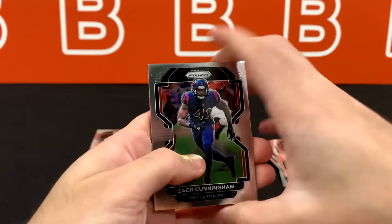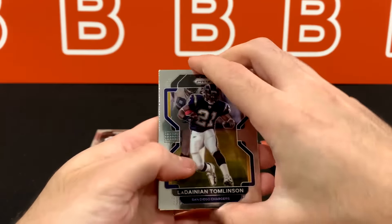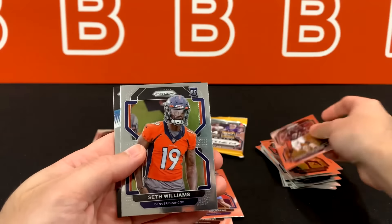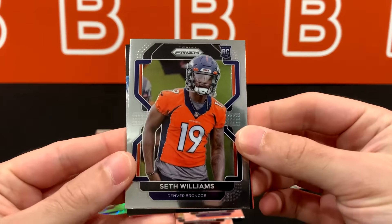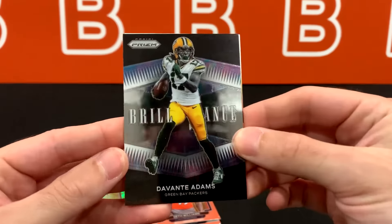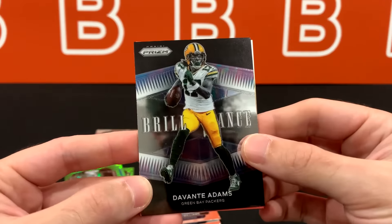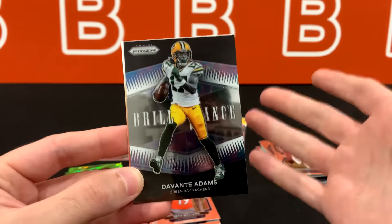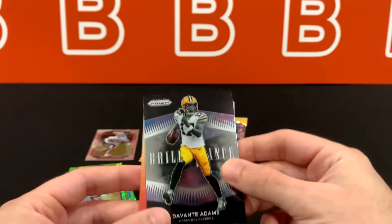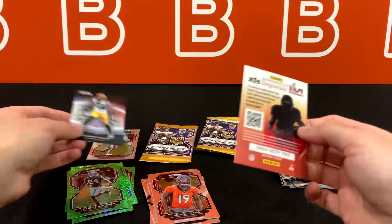Zach Cunningham. That LaDainian Tomlinson card at the end always gets me — he's one of the guys who really got me into running backs, and he is a legend indeed. Seth Williams, our next base rookie. And our first brilliance look from retail — Davante Adams. Really really digging the look of this card; I'm a big fan of brilliance cards. Even from last year's set it looked really nice. I think the black adds some sort of prestige to the card. I'll put it with the silver pile.